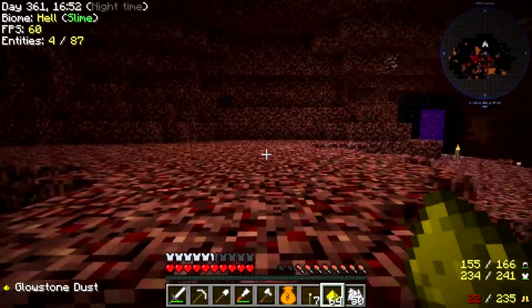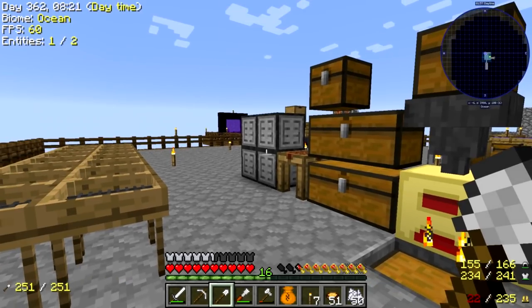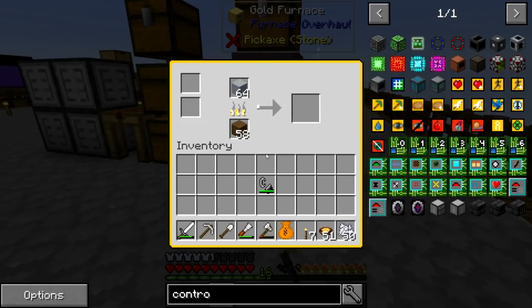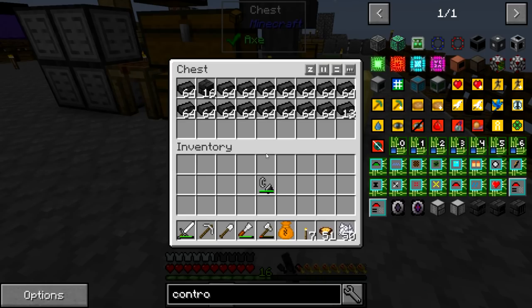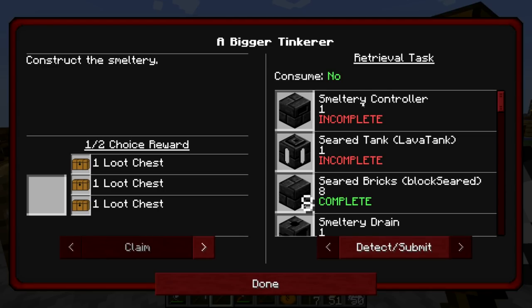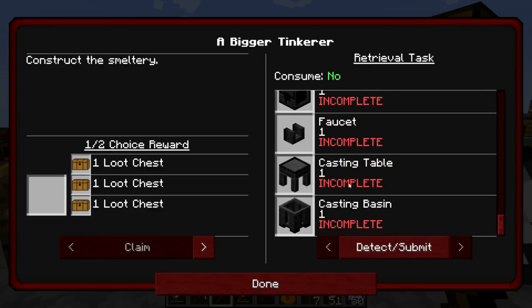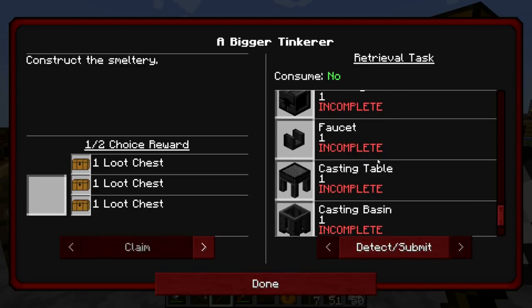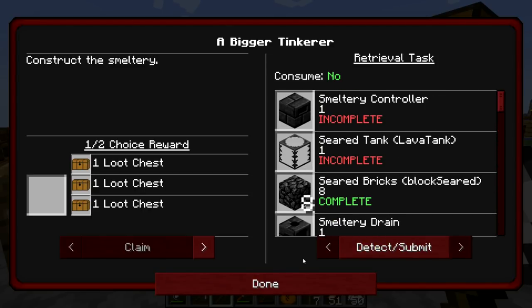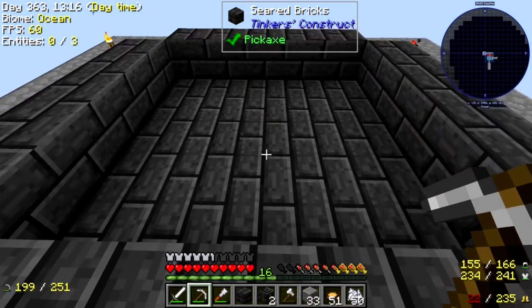Let's now go back to the overworld. I think we want to start Tinker's Construct before I come back here and mine some more. Alright guys, so we're back in the overworld now. We got some more grout smelting up right here, and we got some seared bricks we can use to make this Tinker's Construct foundry. Now if we look at the quests, we need a controller, a tank, a drain, a faucet, a casting table, and a casting basin.